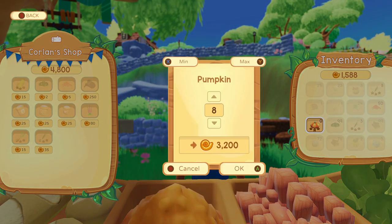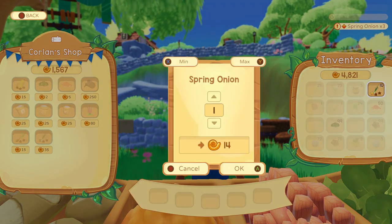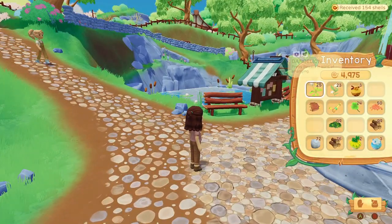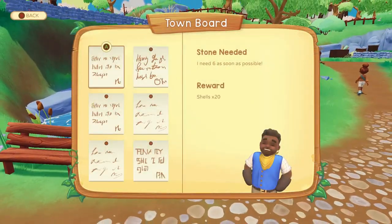This is why you want pumpkins - eight pumpkins, $3,200. But here's a secret: watermelons are worth even more than that. Watermelons are ridiculously pricey and valuable to sell. So you want pumpkins, you want watermelons, and actually turnips sell pretty good too.